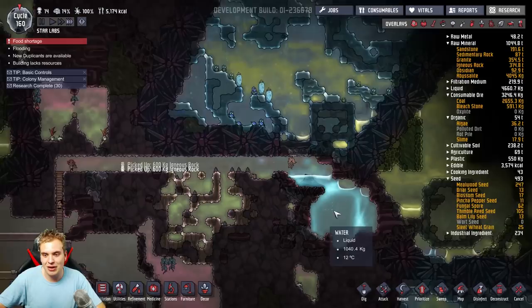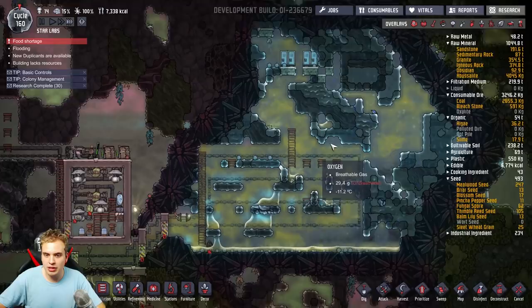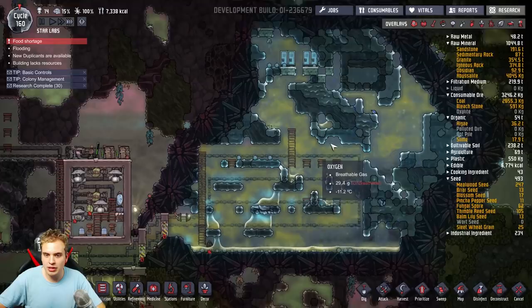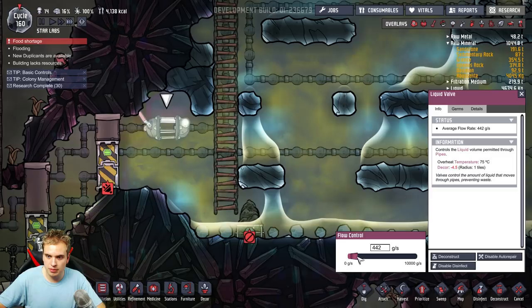Right now I still can't get over my luck — I don't need to cool down this geyser. I have a constant source of super-cooled liquid. And take a look, here's another ice biome — there's so many ice biomes. This one had just only one whizwart, which was sad. I've almost melted it down completely. I think it's not gonna last for a very long time.